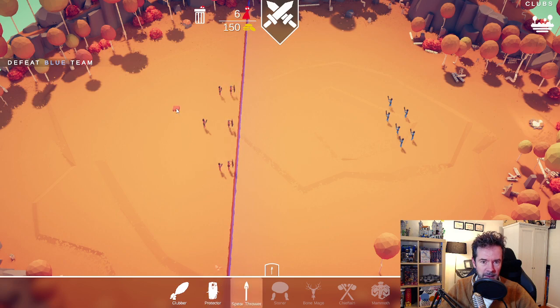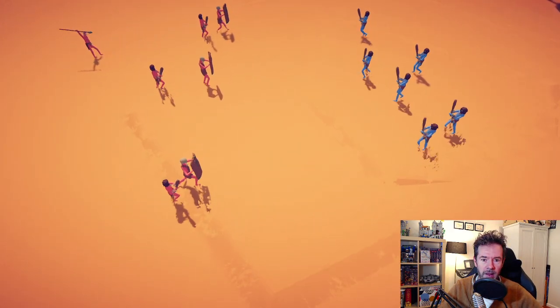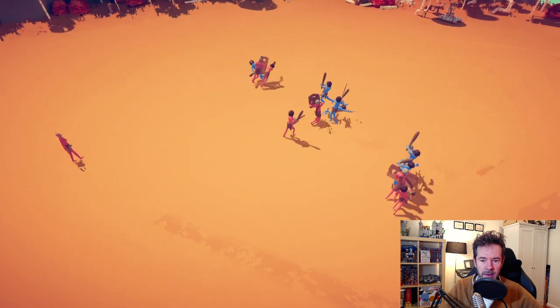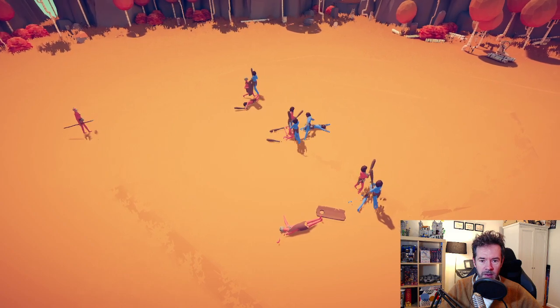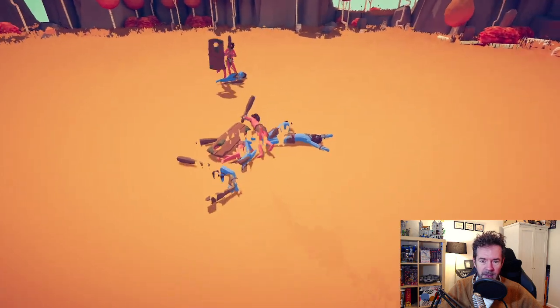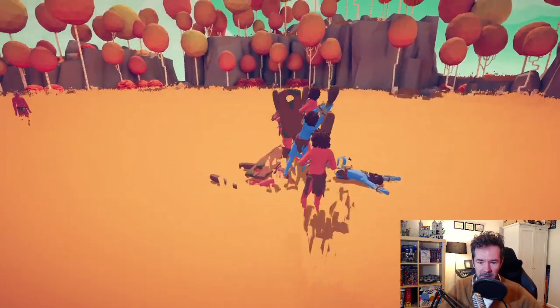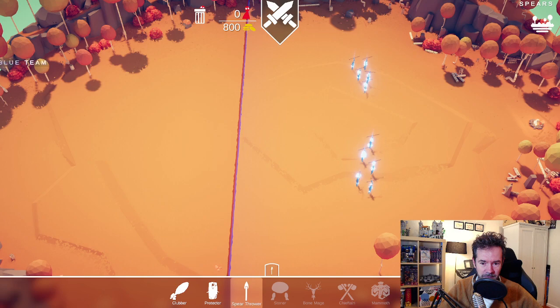Then you basically watch the battle. You can zoom in and look at the action. The protectors do help. It's got that classic jiggly physics where everyone is sort of fighting against gravity the whole time. We're victorious!